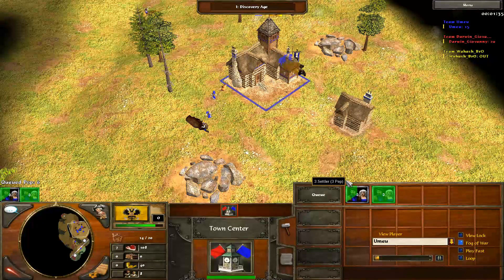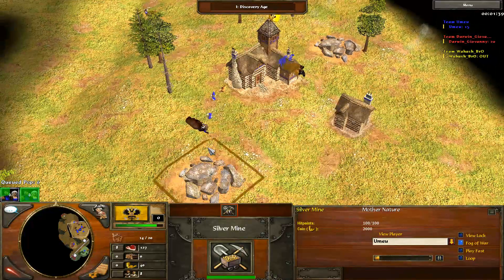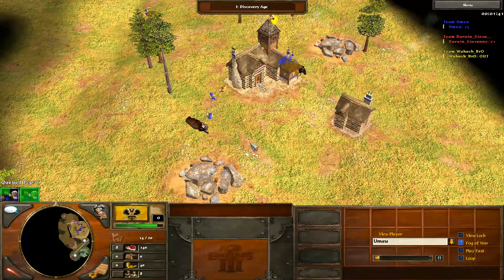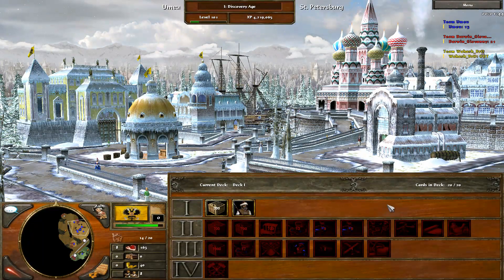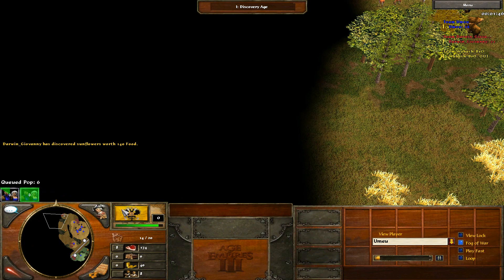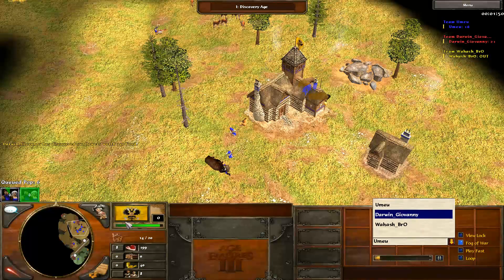You usually only get that first batch out by the first minute of the game, so you're playing with just 5 settlers for an entire minute, which is a disadvantage. Russia has 1 less settler than the other player, and Russia cannot send settlers from their home city — it's not something they can do. So they start with more food to offset that disadvantage.